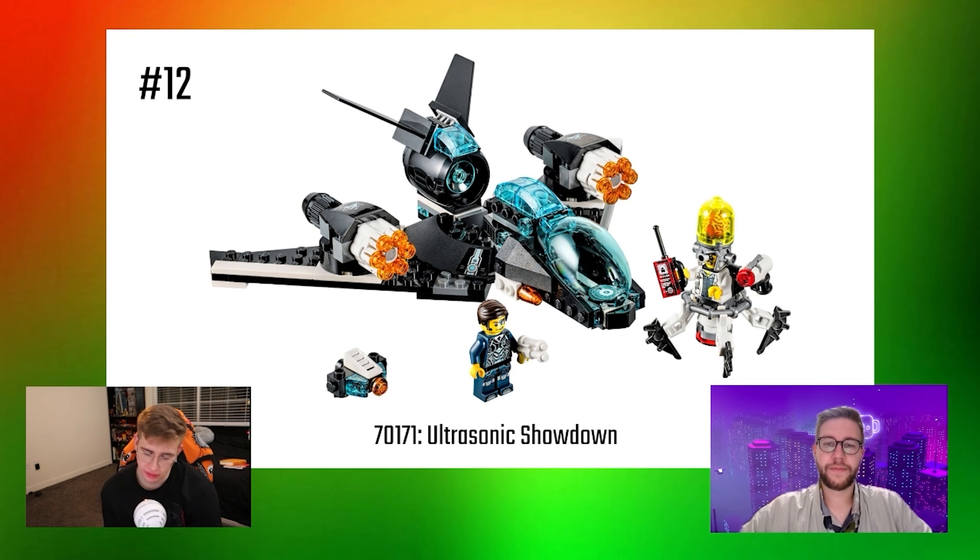Number 12 is a little bit of an upgrade: the Ultrasonic Showdown. It comes with Professor Brainstein as a pretty dope villain. I love super villains and superheroes — that's what makes this theme so fun and zanier than the original Agents theme. Dr. Brainstein is pretty dope in his quad-legged side build. The jet just isn't that enticing — the turrets rotate and that's basically it. So you're really coming here for the figure, which also happens to be the most expensive Ultra Agents minifig, costing upwards of like 70 US dollars.